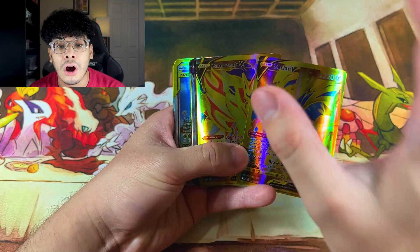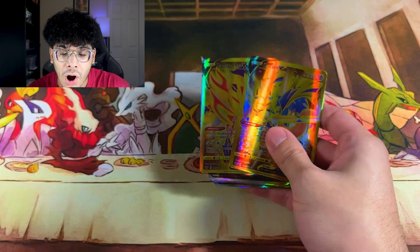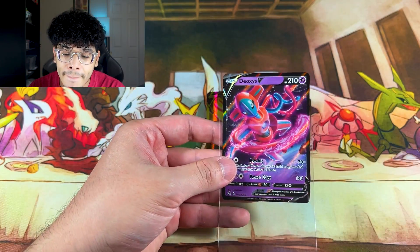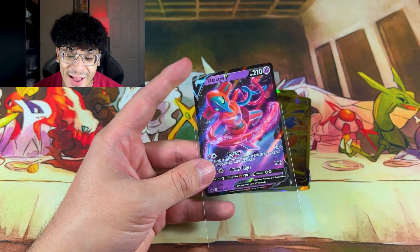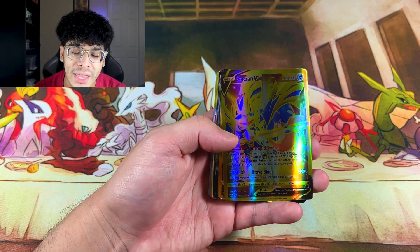Let me grab a real card to compare. This is a real Deoxys V — look at how bright it's supposed to be. That is absolutely crazy how different the fake card looks compared to the real one.